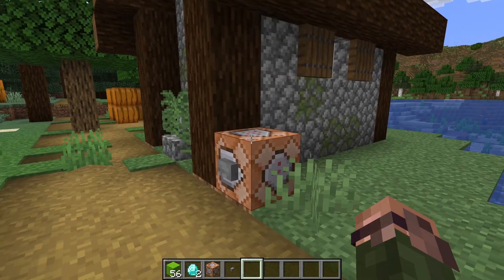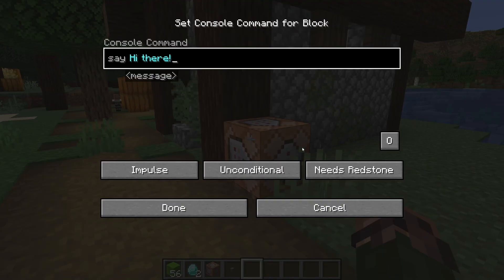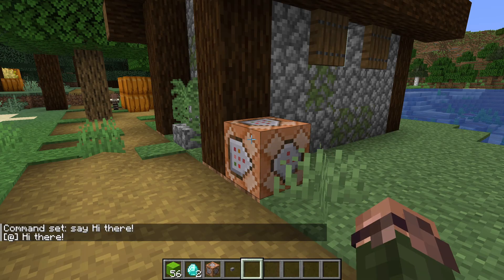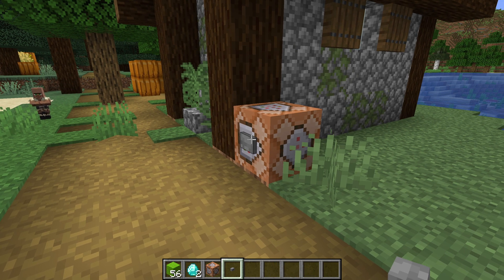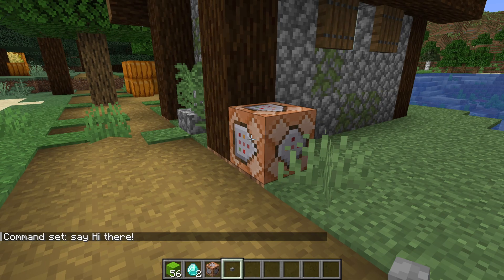There's also a second way to activate a command block that doesn't involve a redstone signal. If we open the interface again by interacting with the block, you can see the rightmost button says needs redstone. If we click that, it changes to always active. This means the command block will activate without needing a redstone signal, so as soon as we hit the done button now, the message appears in chat. This is sometimes useful when you just want to run a command once to test it out, but remember that the command block is now in always active mode, so sending it a redstone signal no longer does anything. If you want to reactivate such a block, turn it off and then on again.